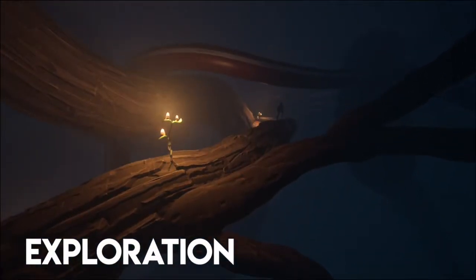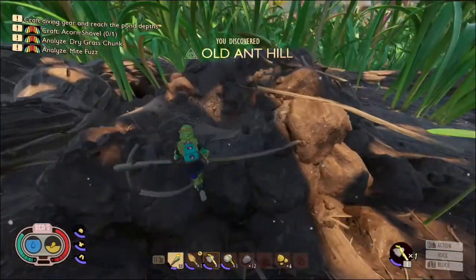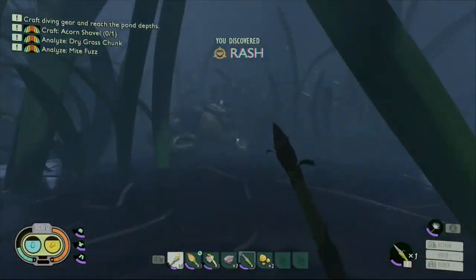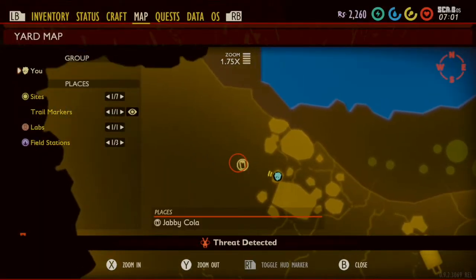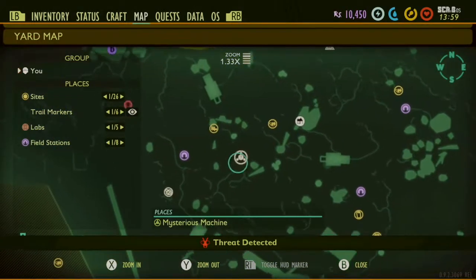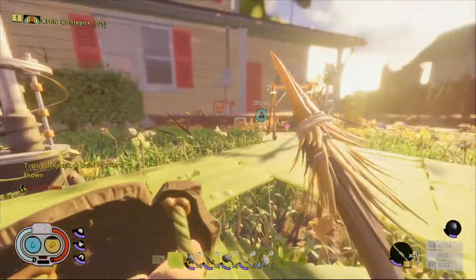In this massive yard, it might seem easy to get lost in the wilderness. Thankfully, landmarks will help you remember these areas over time. When you approach an object, they will light up on your map for future reference. You can create your own custom markers for different warnings, points of interest, and bases.